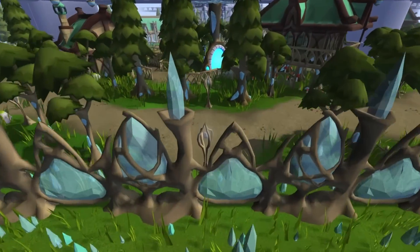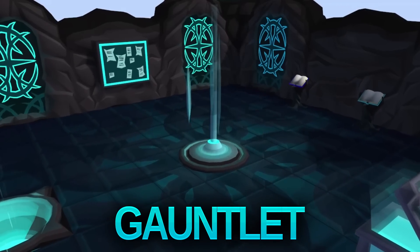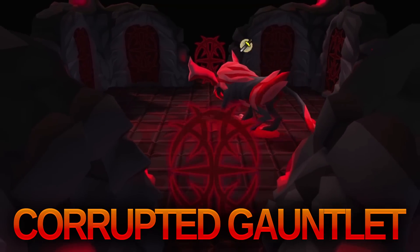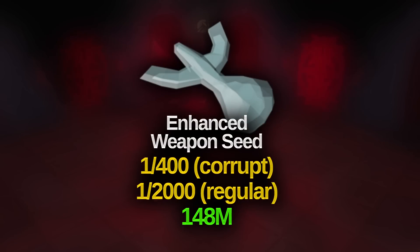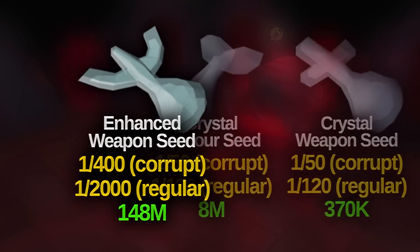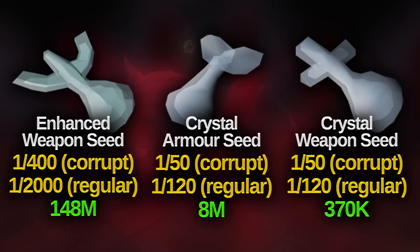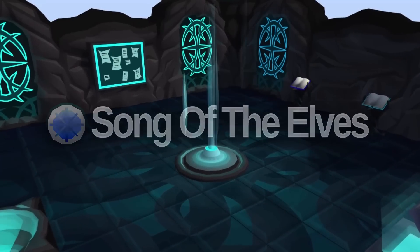Another highly profitable solo boss is completing the Gauntlet. While the regular Gauntlet gives decent drops, it's the Corrupted Gauntlet that is the real money maker. You have a 1 in 400 chance of getting the Enhanced Crystal Weapon Seed worth around 150 mil right now. You can also get the Crystal Armor Seed or the Crystal Weapon Seed alongside a range of resource drops.